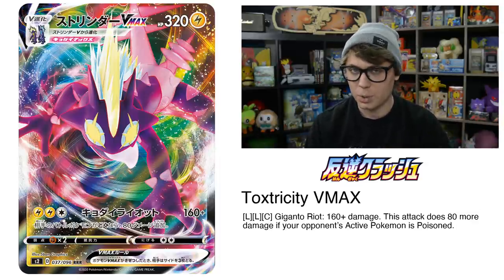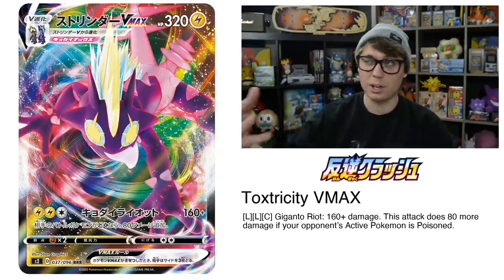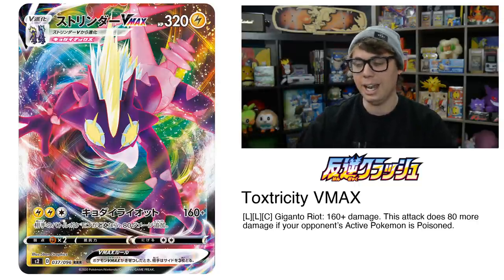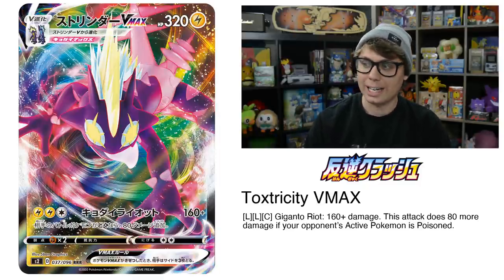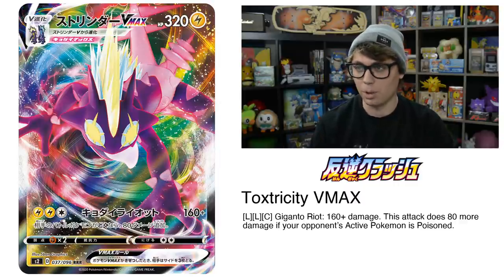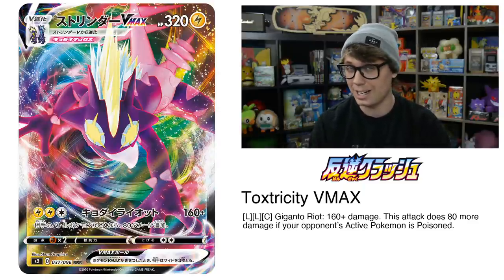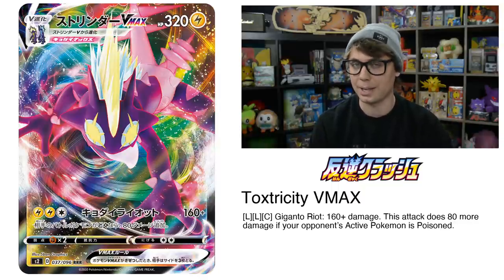Toxtricity VMAX gets a healthy HP bump to 320 HP, and the same attack cost — two Lightning and a Colorless — to deal 160 damage plus 80 more if your opponent's active Pokemon is Poisoned, meaning 240 damage for just three energy. The energy is easy to get into play with Tapu Koko Prism Star, Thunder Mountain Prism Star, and the new Boltund V. If your opponent is already Poisoned, that's 250 damage. In Expanded with Hypnotoxic Laser and Virbank City Gym, you're hitting 270 damage. In Standard, Koga's Trap and Toxtricity V itself provide Poison. Add Electro Power for 270 damage, and with Poison you're hitting 280, which knocks out Arceus, Dialga, and Palkia. I think this card could be the center of a new Lightning archetype.